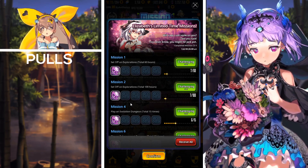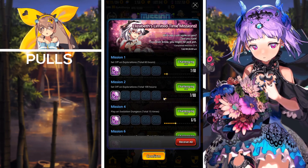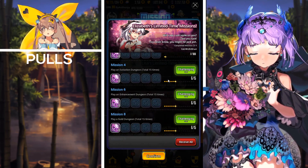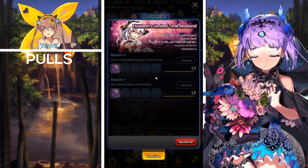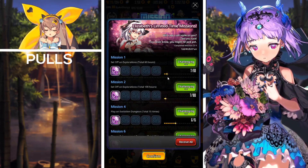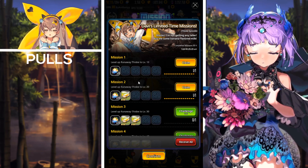Next we have Elizabeth's Limited Time Missions. All you have to do is set off on exploration a total number of times — 60 hours for the first mission, 100 hours for the second, then play an Evolution Dungeon 15 times and an Enhancement Dungeon 15 times, etc. Basically just interact with your dailies and you'll receive fortune chips to spin the Wheel of Fortune, which is a current ongoing event.